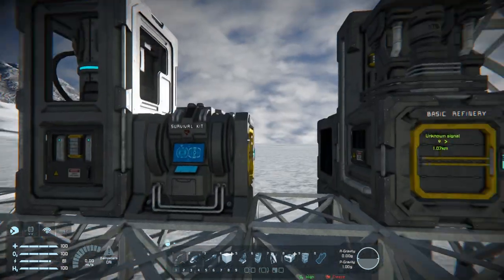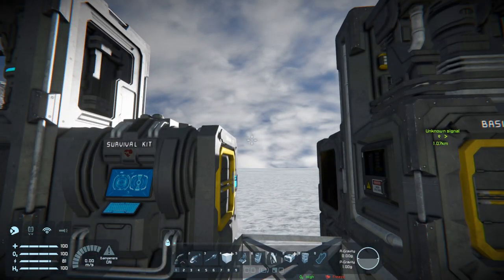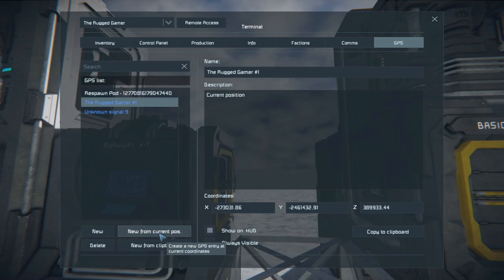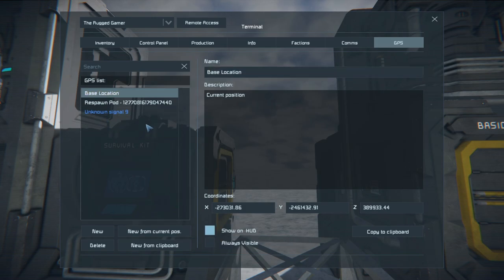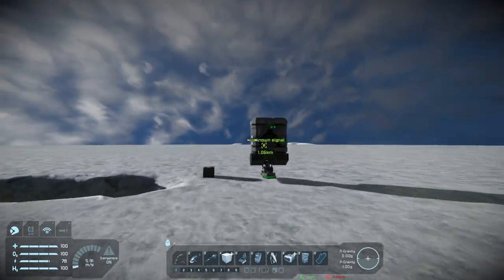One thing we don't have is a way to get back to base when we're out traveling. So I'm going to press K again, go to GPS, select 'New from current position,' and rename it 'Base Location.' Then I'll double-click to show it on the HUD so we can find our way back when needed.